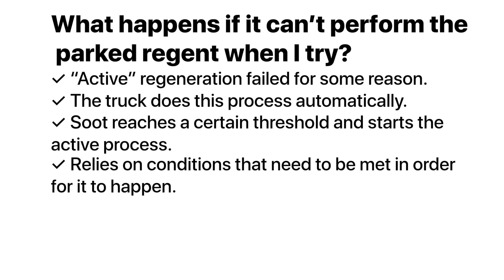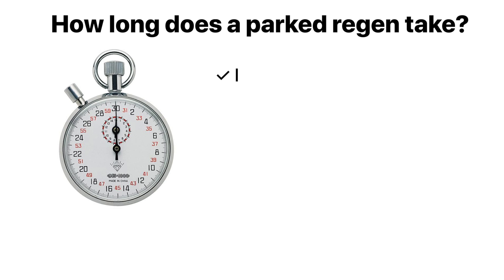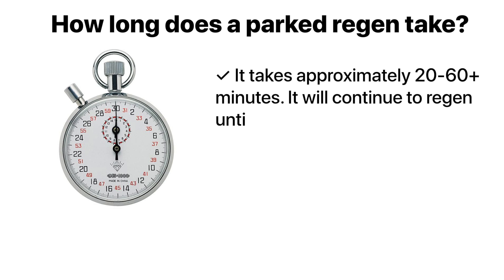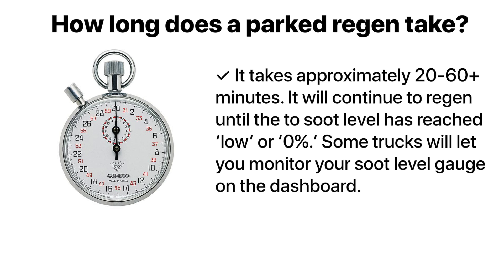If you fail a parked regen, you need to be aware that this will only lead to more issues and or more D-rates. How long does a parked regeneration take? It takes approximately 20 to 60 plus minutes. It will continue to regen until the soot level has reached low or 0%. Some trucks will let you monitor your soot level gauge on the dashboard.